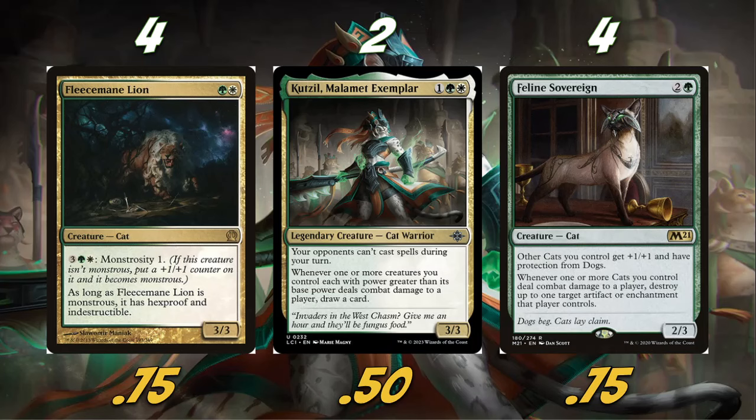We're also playing four copies of Feline Sovereign — one of the lords in our deck. Obviously giving +1/+1 is sweet. Protection from dogs is largely not going to be relevant unless our opponent tries to block with a Mutavault; otherwise it's really just flavor. Whenever one of our cats deals combat damage to a player, destroy up to one target artifact or enchantment that player controls — a naturalize effect on a lord is pretty solid. Definitely a huge fan of Feline Sovereign.